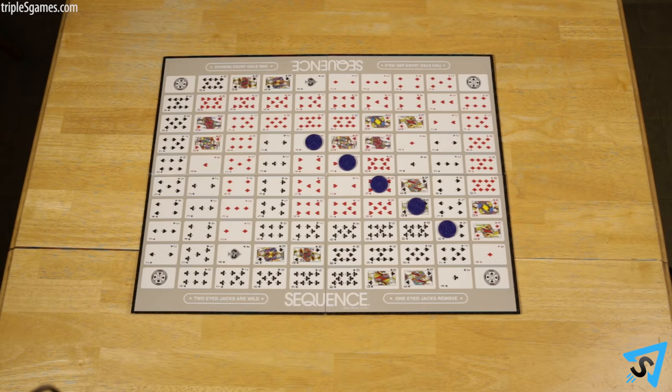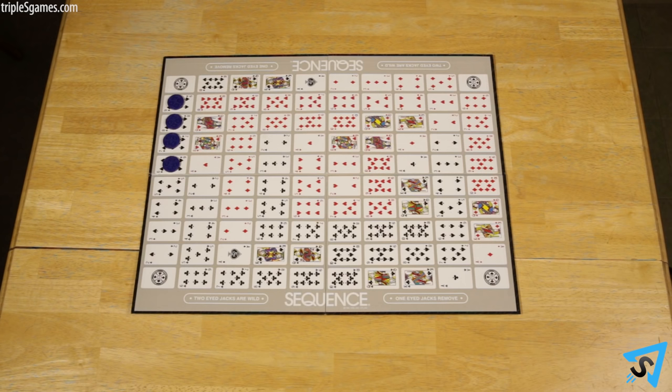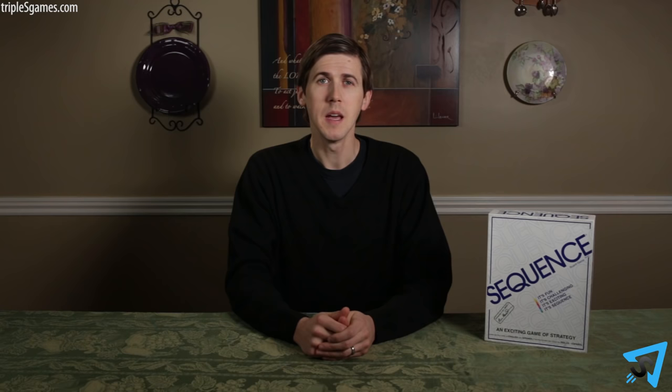To make a sequence, you must have five chips in a row on the board either horizontally, vertically, or diagonally. If you complete a sequence of more than five chips at once, you must choose which five chips will make up that sequence. You can overlap a new sequence with one space of an existing one. The four corners of the board are free spaces that count towards a sequence that any team may use.